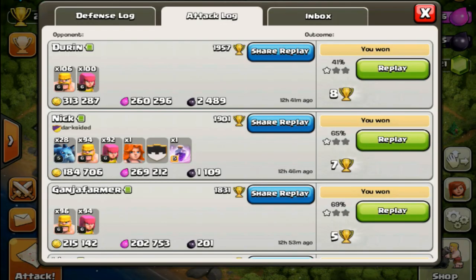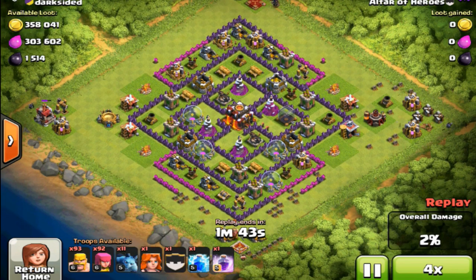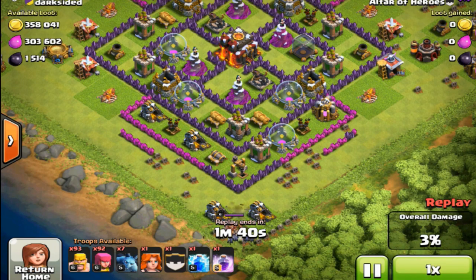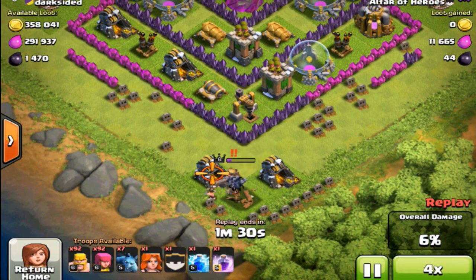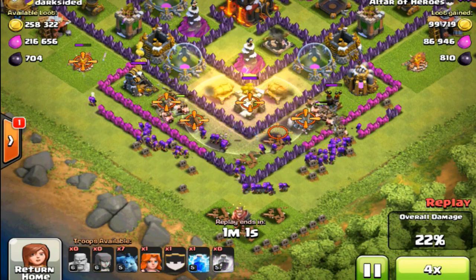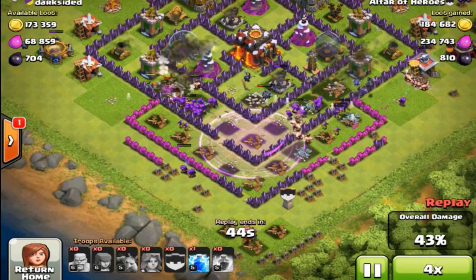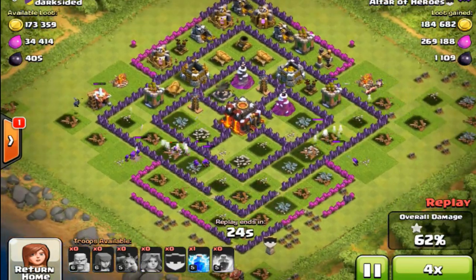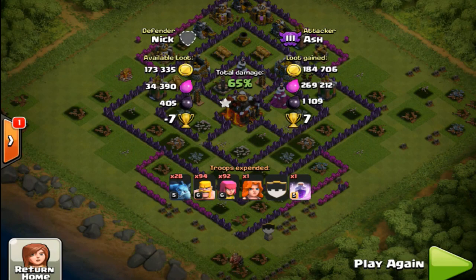As for the type of base that has most of its loot in the storages inside, take a look at this raid where I deploy my rage spell to assist me in getting at least 300,000 resource. I start by placing a minion on the left and right side of the base because there aren't any air attacking defenses in the way. Then I attack the barbarian king at the bottom of the base with a bunch of barbarians, followed by barbarians and archers on that side. Once they've penetrated inside, I place the rage spell right there, and it allows all my troops to beast through the base and hit all those storages. That was about 450,000 in total resource and over a thousand dark elixir — a great raid.